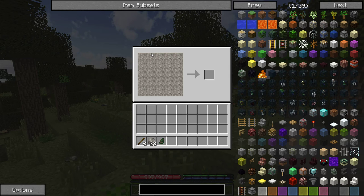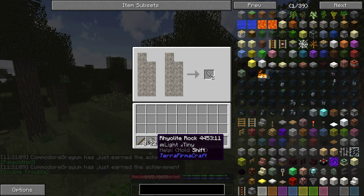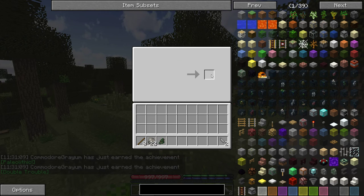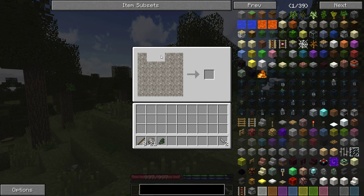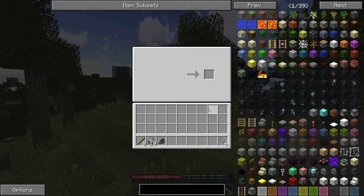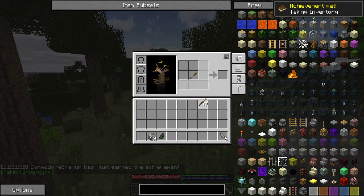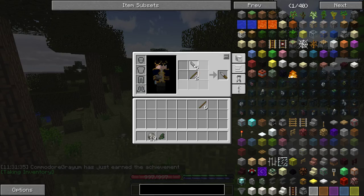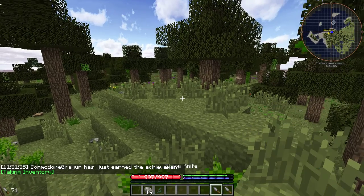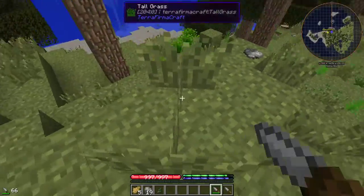To make knives, you do this pattern — you can make two of them out of one rock, but you always need at least two rocks to do the knapping because you need to bash them together. It's generally a good idea to make a few because these tools break very easily, so you'll be getting through a lot of them. Let's make a couple of knives.